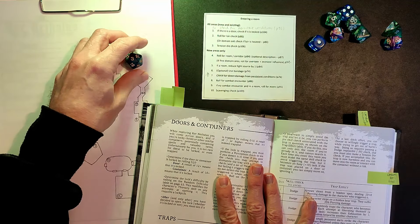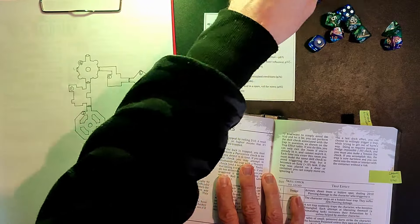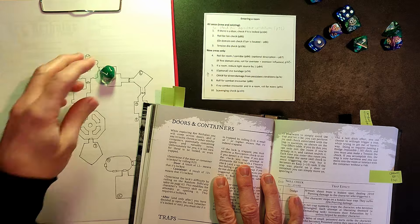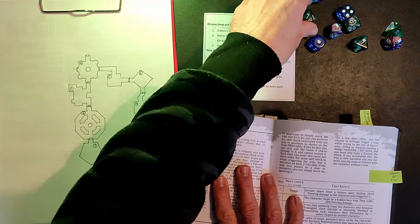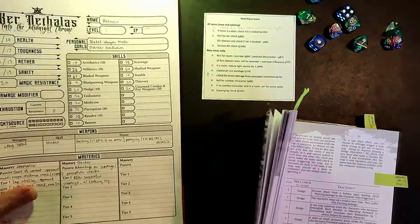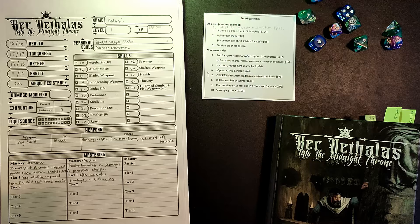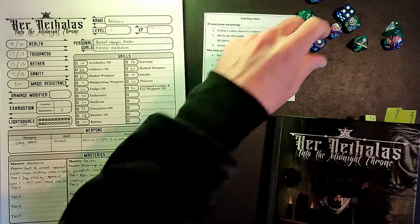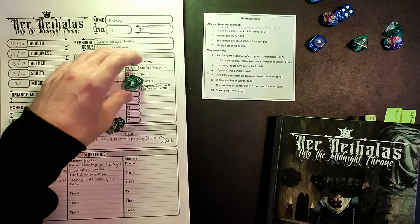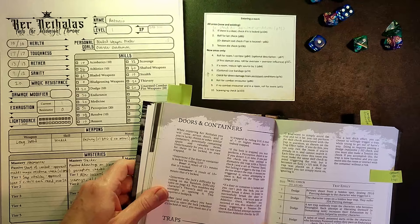We rolled a 3, so the door is not locked. But we still need to check to see whether it is trapped. That is rolling a d10 — 7 or more means it's trapped. We rolled a 7, so the door does have a trap on it. Now we need to do a perception check to see whether we notice the trap. My perception score is 51 and we've rolled 58, so we have failed to see the trap.